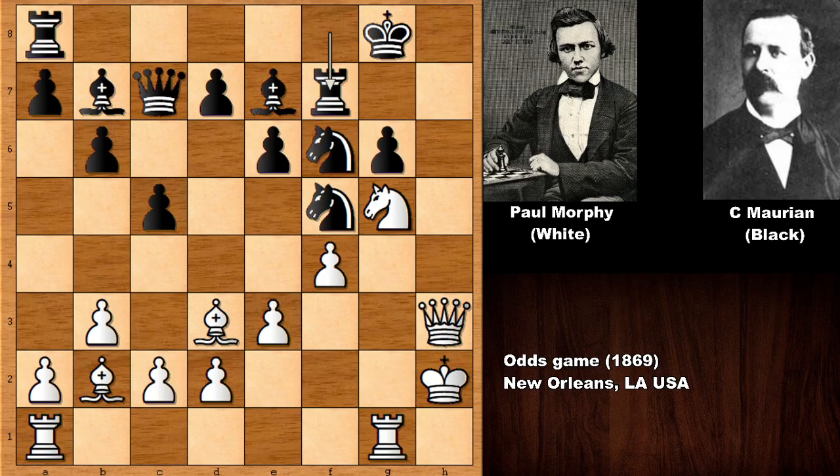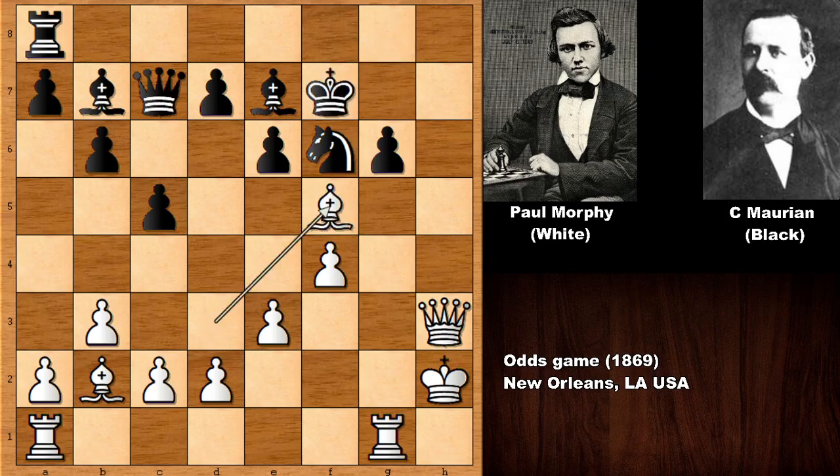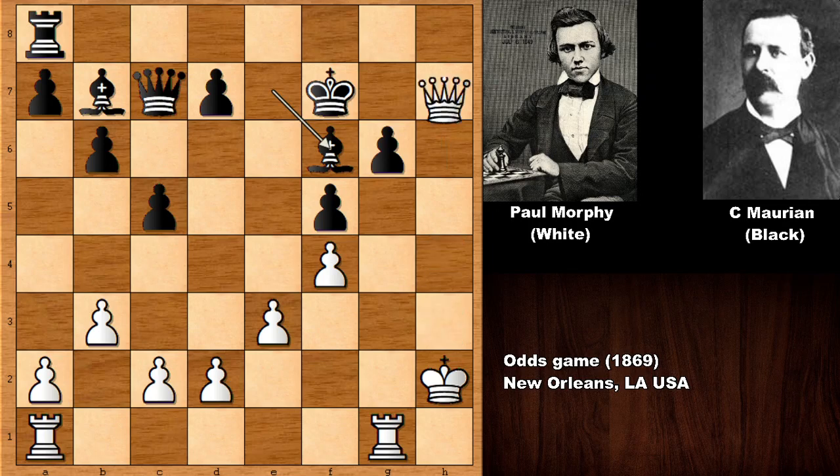Now Morphy is threatening to capture the knight and then visit the king on h7. There is no sensible defense — so rook to f7. Morphy simply captured the rook: knight takes on f7, king takes on f7, and then bishop takes on f5, e takes on f5. Paul Morphy is simplifying the game, and then queen to h7, king to e6.